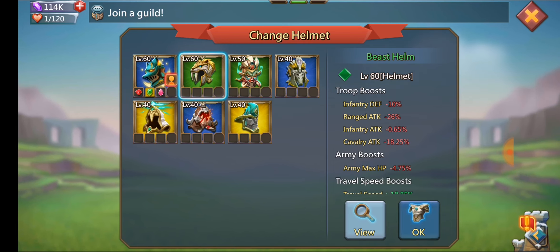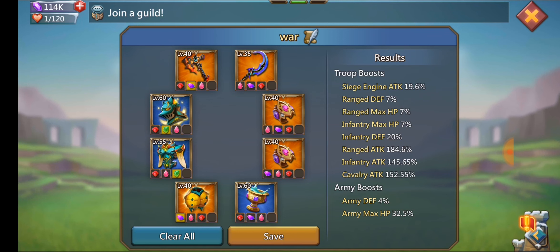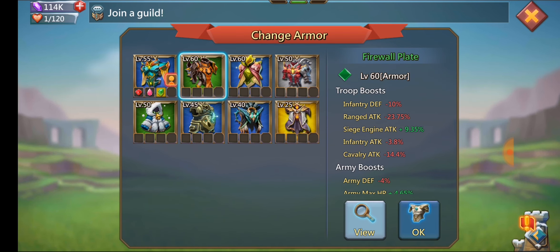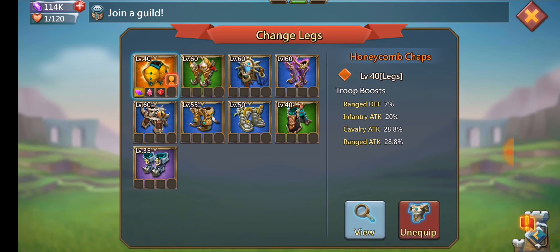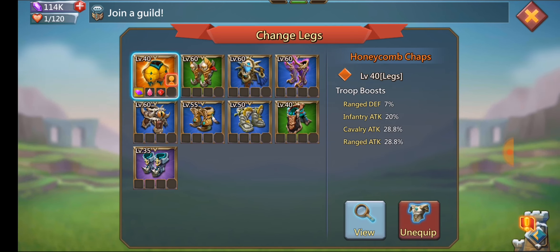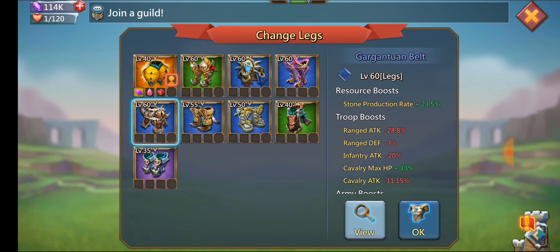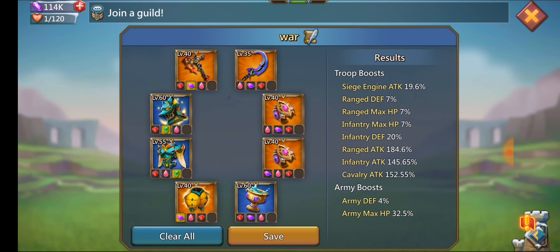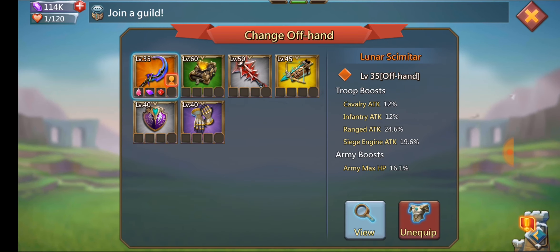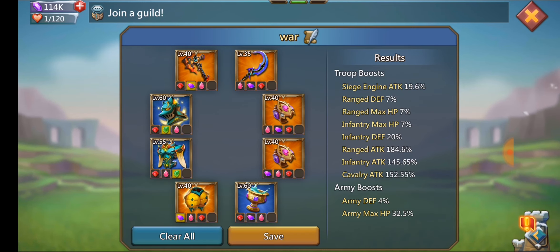Those are the pieces you want. For the helmet you can also use a beast helm or indulgent visage. For the body, go for the firewell plate or the hardened carapace. For the legs, there are a bunch of choices: storm tacits, dragon talons, or the mythic honeycomb chaps — or your champ piece if you have a high enough champ. The offhand mitts are good, and the eternal konex is good if it's high enough, but mine is only green.